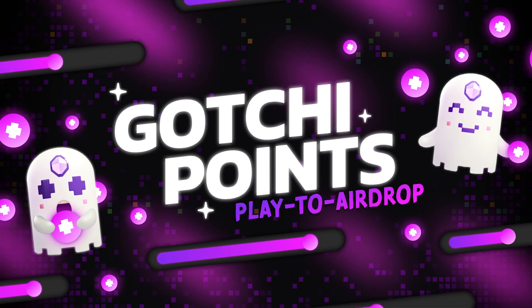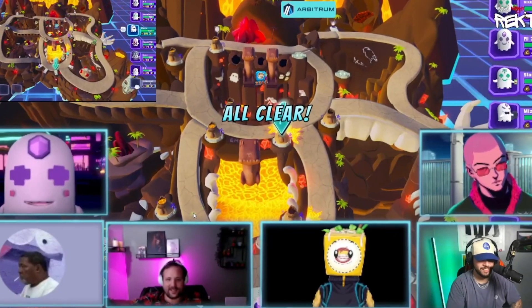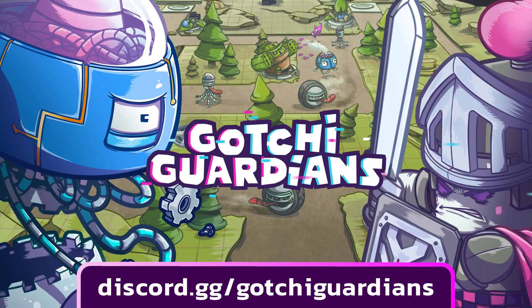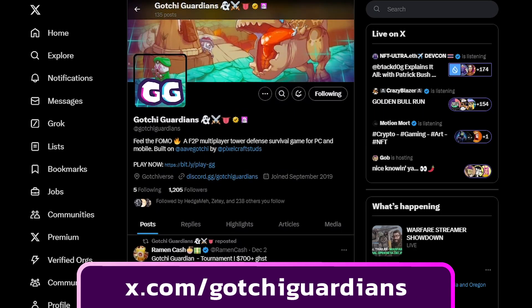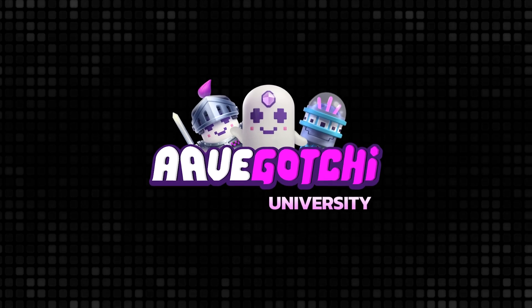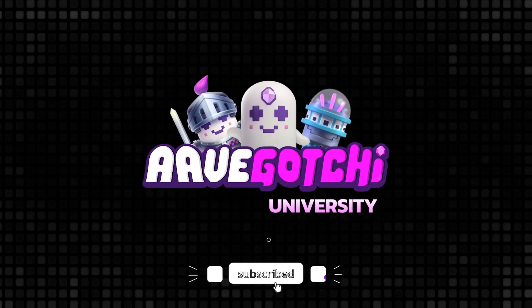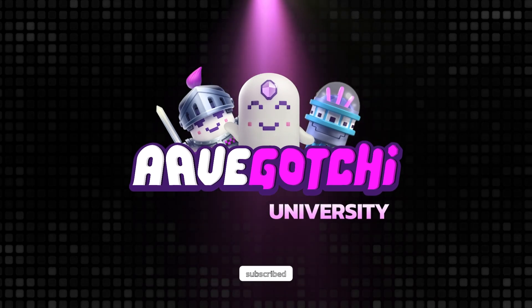You can also earn by playing in our regular game nights, where we award prizes to the winners. For the latest alpha, make sure to join the Gotchi Guardians Discord and follow us on X. Thanks for watching. If you found this helpful, make sure to subscribe so you don't miss anything, and smash that like button. And don't forget to pet your Gotchis.